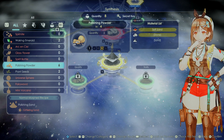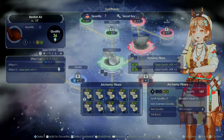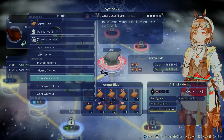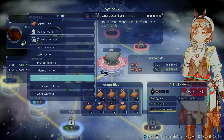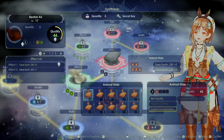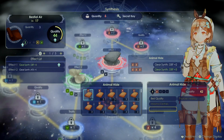I'm trying to make some better polishing powder. Let's make some better bestial air to begin with. Level up! What do I need to add? Super concentration — the element value of the item increases significantly. Interesting. If I can transfer... what do I need to add? That can be put on — transfer under synthesis, combat items. I just wanted to transfer onto something useful.